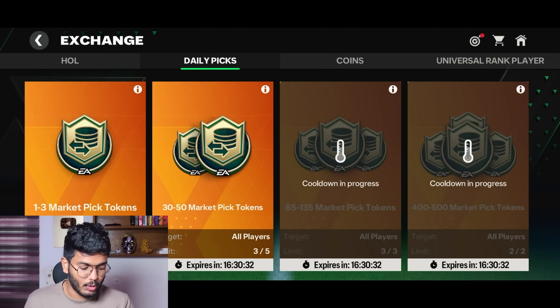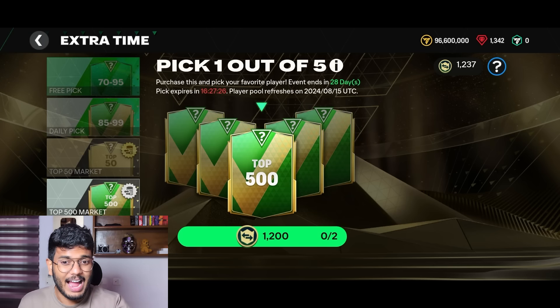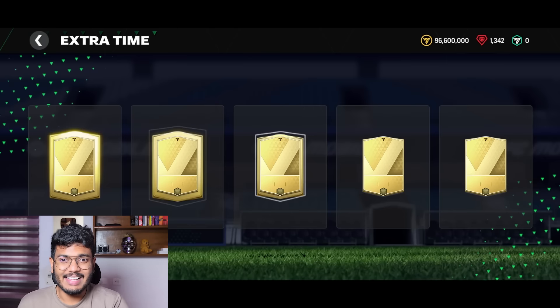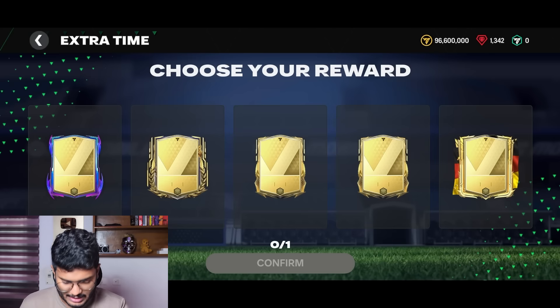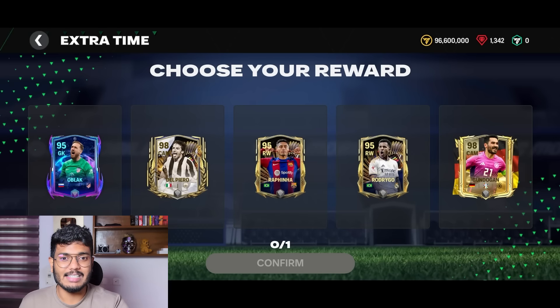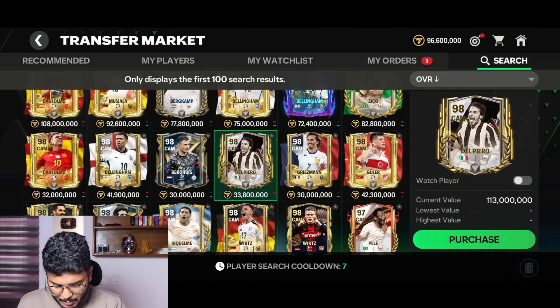Moving to the next set of packs - I can open four of these. We actually get a walkout - Hall of Legends - Brazil - oh wait, it's Casemiro! That was completely unexpected. I totally gave up on getting a single good card, but this pack proved me wrong. We got Casemiro out of one of the trash packs in FC Mobile. 94 million coins as well - now we are talking!